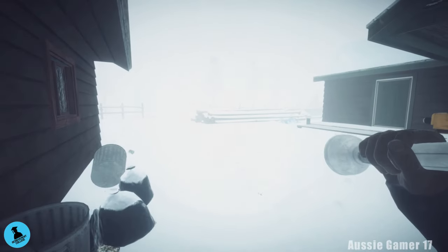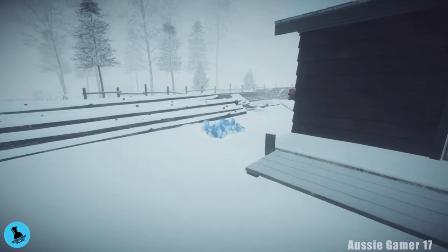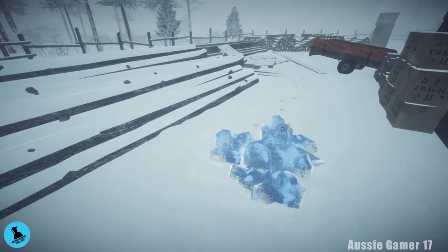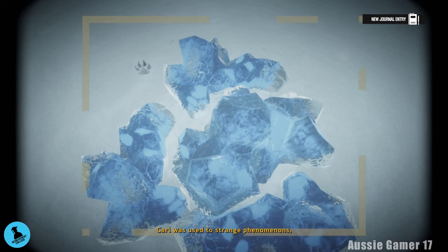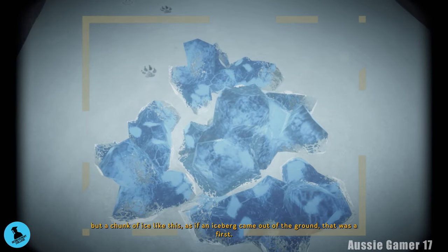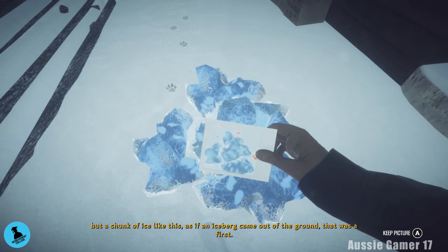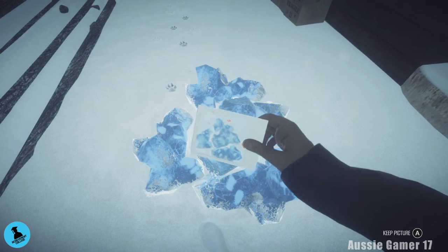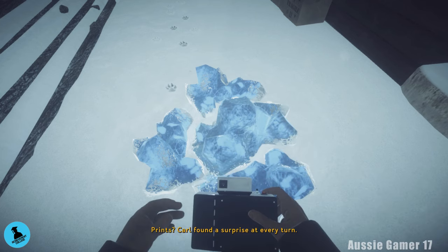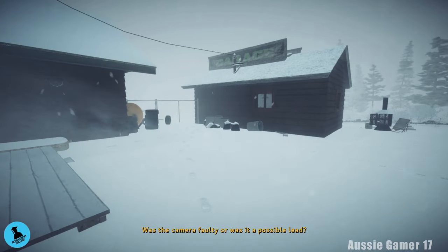You're going to see an ice pile over here — you'll see these all throughout the game but we only need to photograph one. Take out the camera and get close enough but not too close — take a photo. It should say A to keep the picture. If it doesn't give you the option to discard, that's how you know it's an important picture you need to keep. Put the camera away.